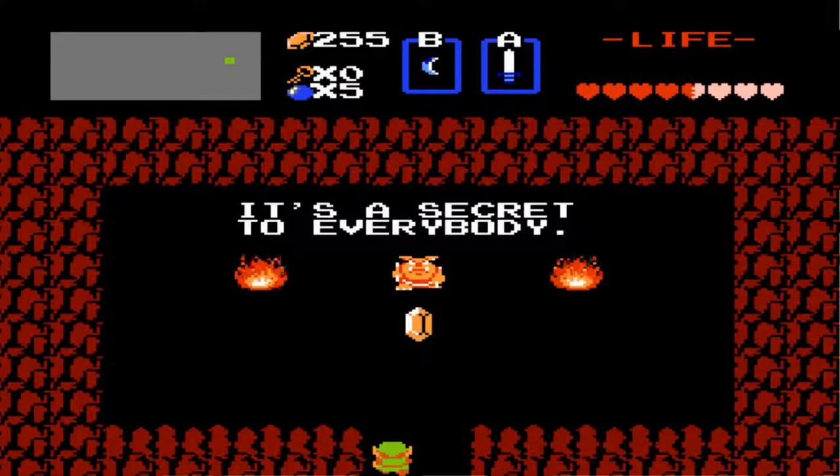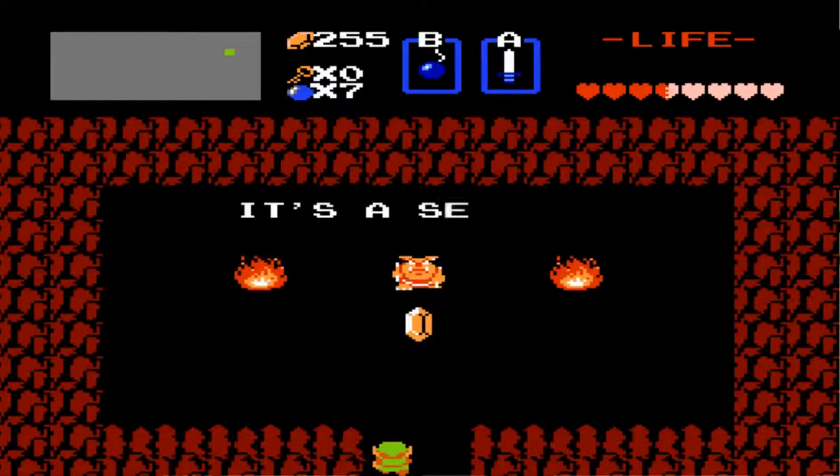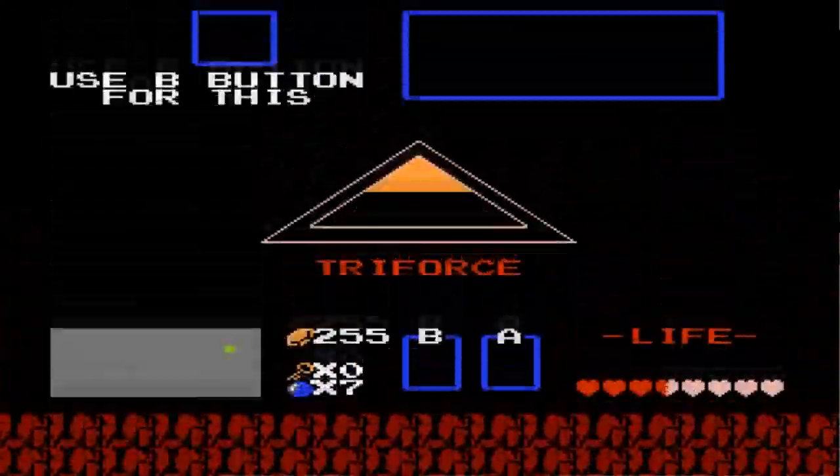I think up here we have to use the bomb — you can get it there. I'm gonna switch to my bombs. I'm pretty sure this is another rupee secret place. We can get a secret — we go in here. This one should be also 30 rupees, so that's good.